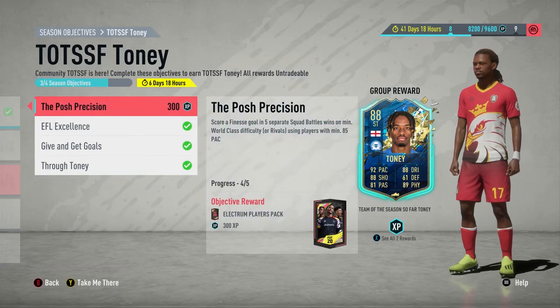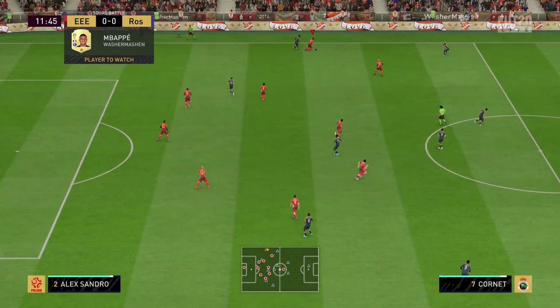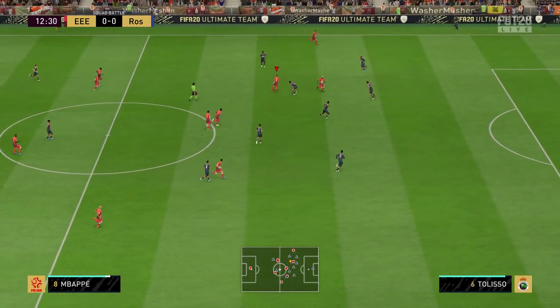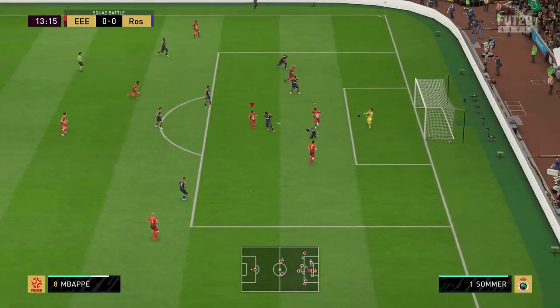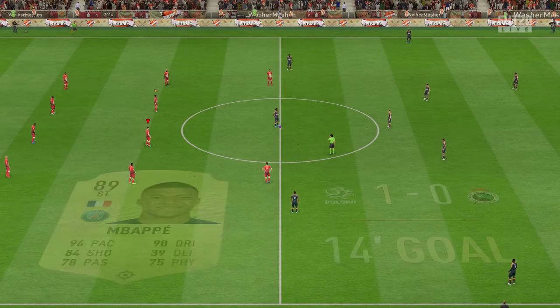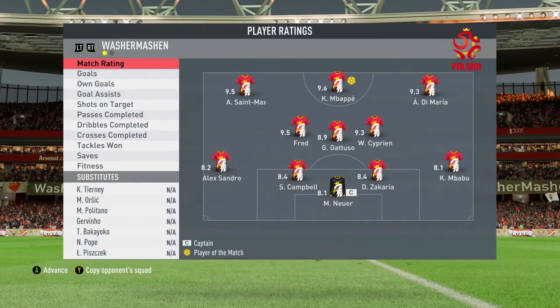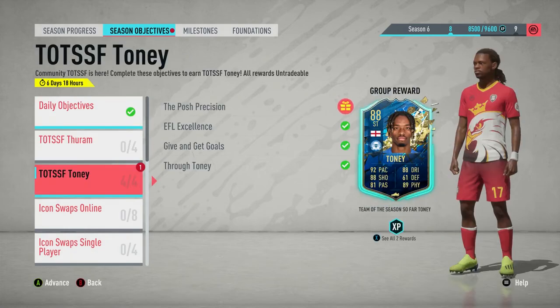The last objective is Posh Precision — score a finesse goal in five separate Squad Battle wins using any player with 85 or more pace. Very simple, it just takes the longest in terms of game count. You can see here Mbappe — using my main team — intercept by Maximin who does a lovely Berber spin, tosses it to Mbappe who finishes it. He has 96 pace. Most teams should have a player with 85-plus pace. You just have to win — that's the only win requirement.